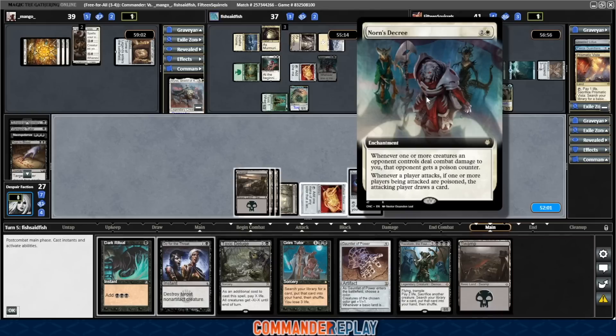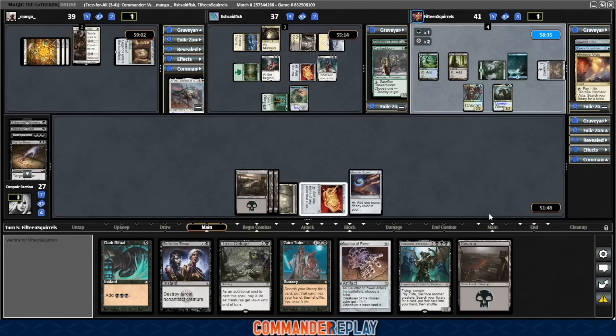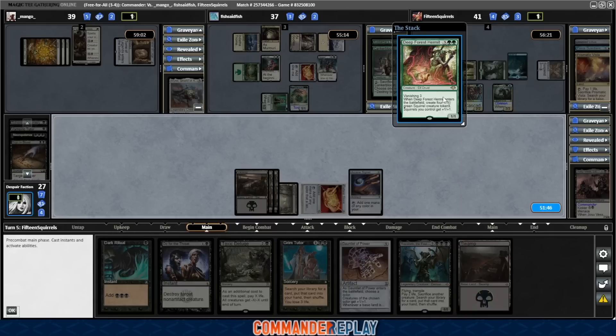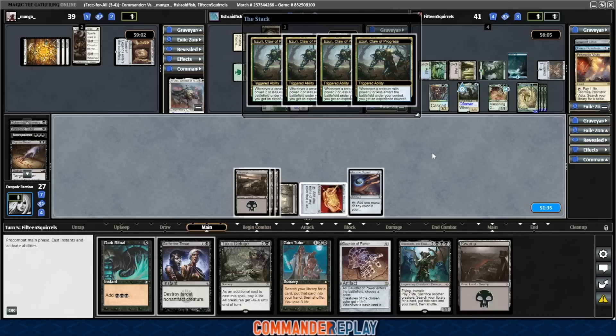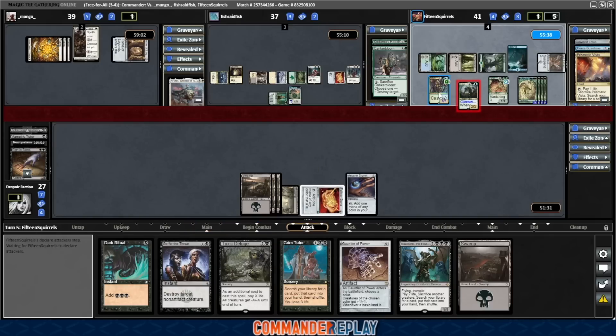Norn's Decree — whenever one or more creatures an opponent controls deals combat damage to you, that player gets a poison counter. Whenever a player attacks, if one or more players being attacked are poisoned, the attacking player draws a card. Interesting. Enchantments are not the easiest thing for us to kill. I think we can get Josu Vess kicked this turn — I have to remember to click Kicker. There's this whole muscle memory thing of right-click Cast Commander, but you need to right-click Cast with Kicker to not mess it up. I've definitely messed it up a lot with Kicker commanders. Deep Forest Hermit — they get more experience counters. Tell me it's an ETB and not a cast... it's an ETB. God. So they're going to get a million counters. There are four experience counters now — that's so easy, it is baffling how bad Calemni is compared to the rest of this cycle. Something's gonna get giant — yeah, it's a 7/7. I definitely should have shot it in response to the trigger.